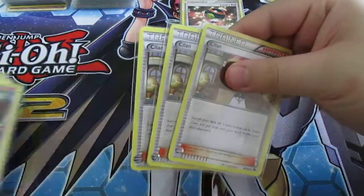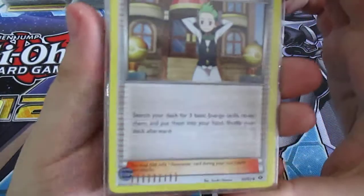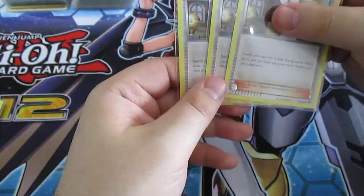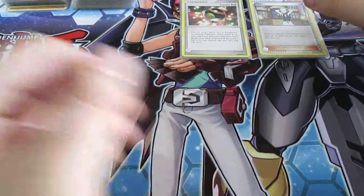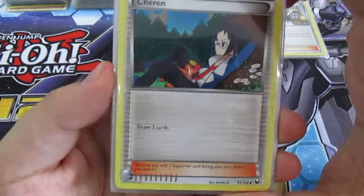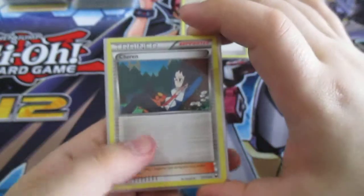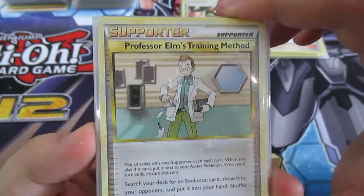Next I run 3 Seeker — search your deck for three basic energy cards, reveal them, put them into your hand, and shuffle your deck. Then I run 1 Cheerleader's Cheer — draw three cards. Pretty standard. And Professor Elm's Training Method — search your deck for an evolution card, show it to your opponent, put it into your hand, and shuffle your deck afterwards.